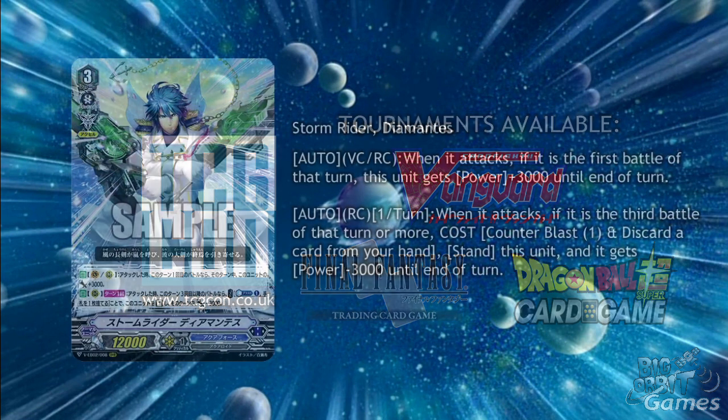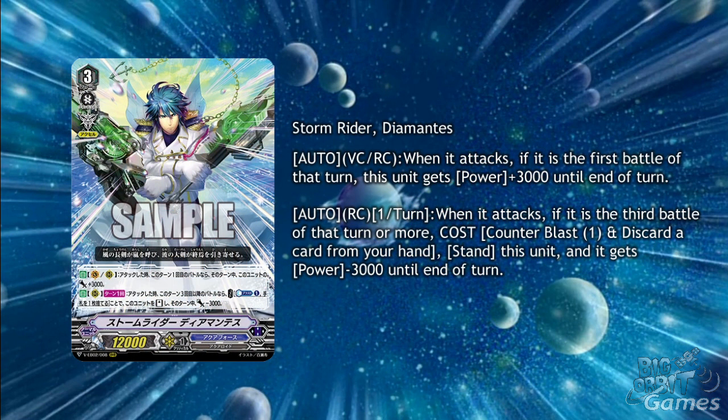They get their final triple R with Storm Rider Diamantes. He's a grade 3 with the Axel marker and auto vanguard circle rearguard circle when it attacks. If it's the first battle of the turn, this unit gets plus 3000 power until the end of the turn. He also has auto ring once per turn when it attacks — if it is the third battle of the turn or more, cost counter blast 1 and discard a card, stand this unit and it gets minus 3000 power until the end of the turn.